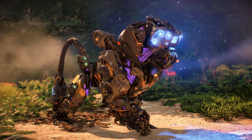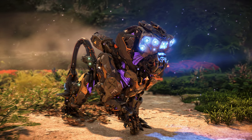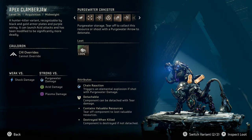Now we'll take a look at the machine catalog entry for the only other variant, the Apex Clamberjaw: a level 34 acquisition mid-weight machine. A hunter-killer variant recognizable by black and gold armor plates and purple wiring. It can launch acid attacks and has been modified to be significantly more deadly. It is weak versus shock damage and strong versus purgewater, acid, and plasma damage. Loot remains similar to the regular variant with the addition of a 54% drop rate for Apex Clamberjaw Heart. Another key difference is the replacement of purgewater canisters where the regular variant's sparkers would be.